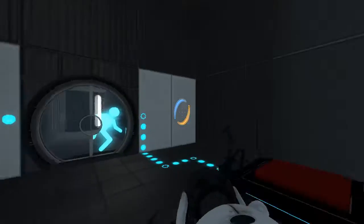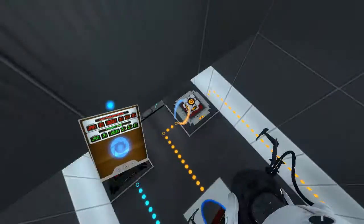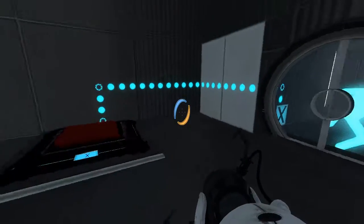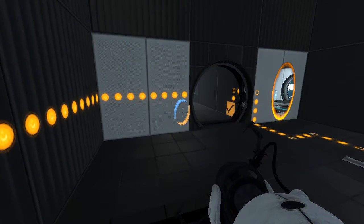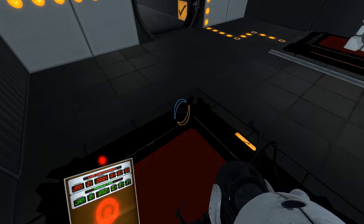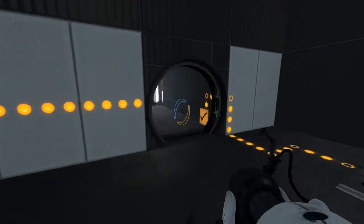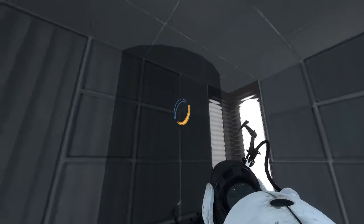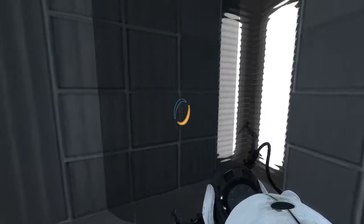Now we just need the cube up here, and they even gave us portal surfaces. Thank you. What's with this shadow? What is this? Interesting.